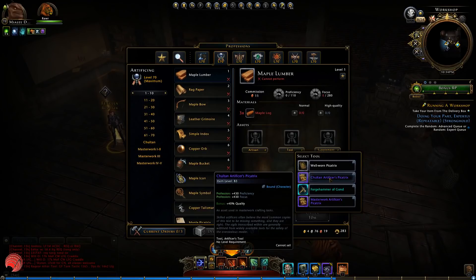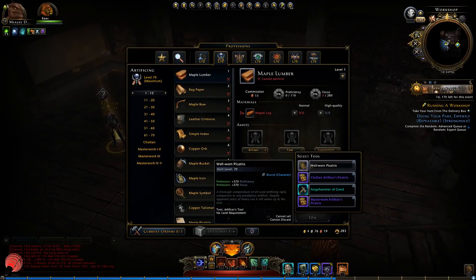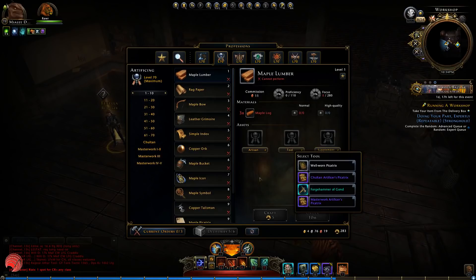Not that it matters much. If you have come this far through mastercrafting you most likely have a forge hammer, which you can also put in this tool slot.